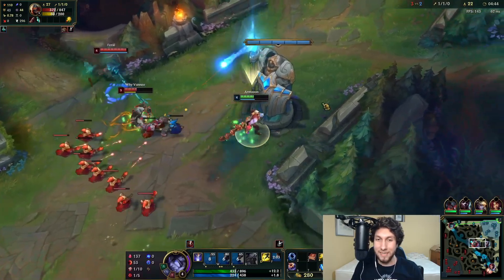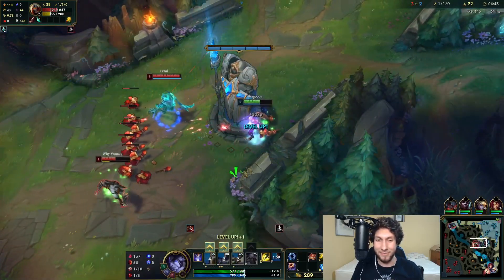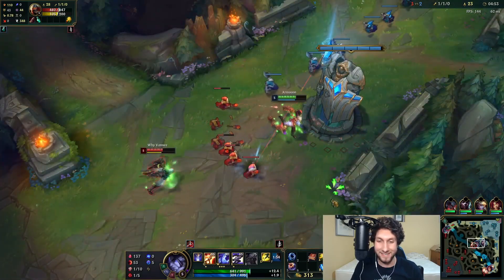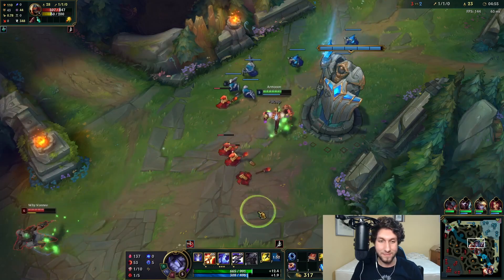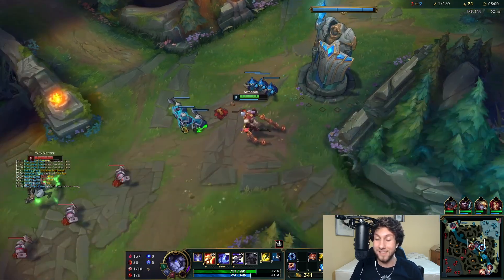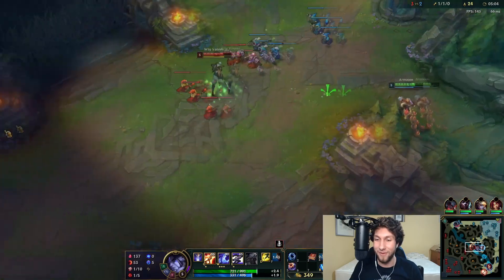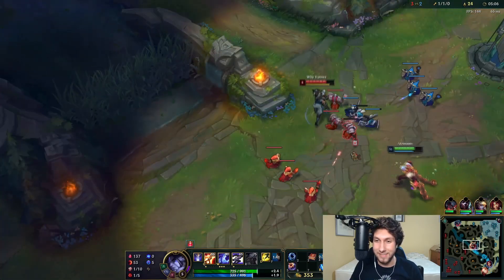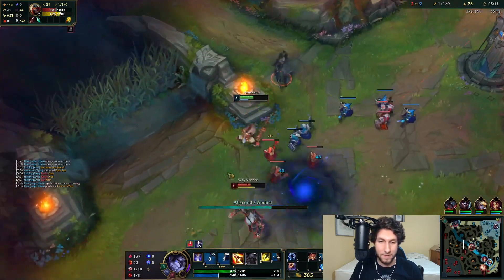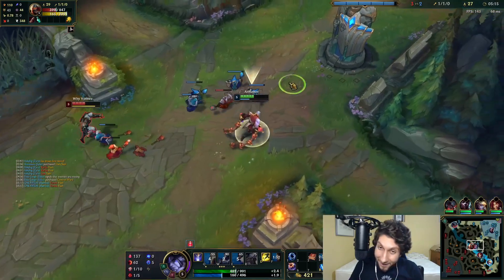Fiddlesticks is here. This lane is making me very uncomfortable — I feel like I'm being suffocated. Once our Ignite is up, the bonus damage from the buff on Sylas's W is actually going to secure us this kill on Zed, if I hit everything. I want to make sure Fiddlesticks isn't here. All right, let's do it.